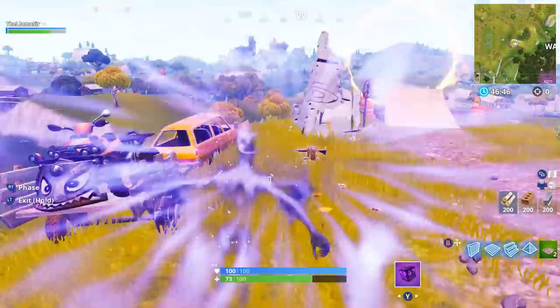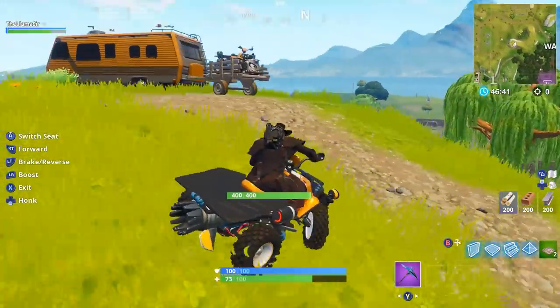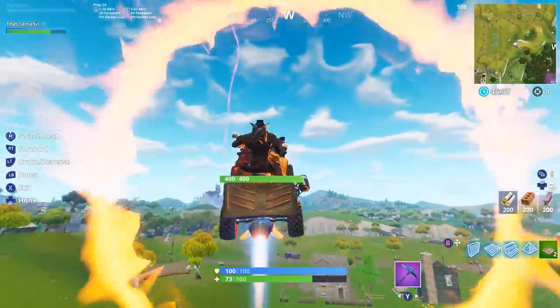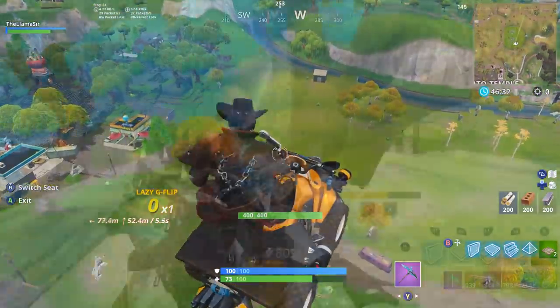The final location I want to show you is actually the easiest — it's next to Tomato Temple on top of a hill. The quad crashers are right next to the jump, so you just get in one and go off the jump. It's super simple and by far the easiest one. That should be enough to help you get the challenge done, so it shouldn't be that tough.